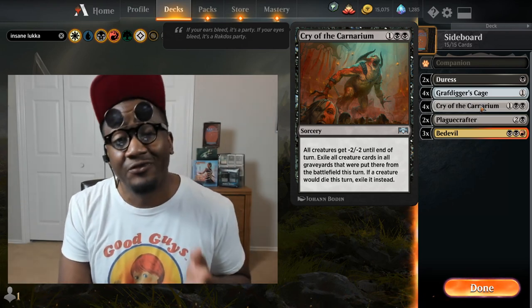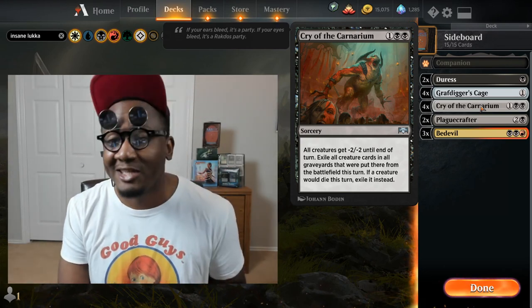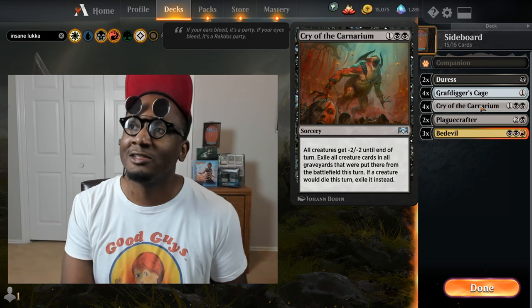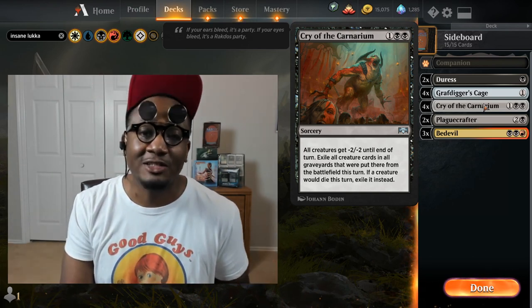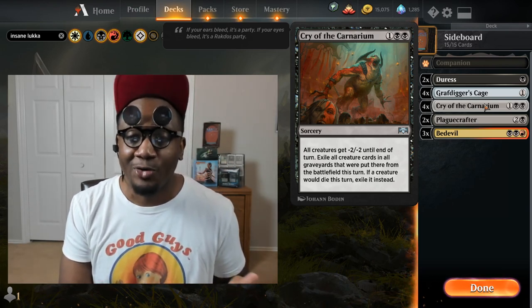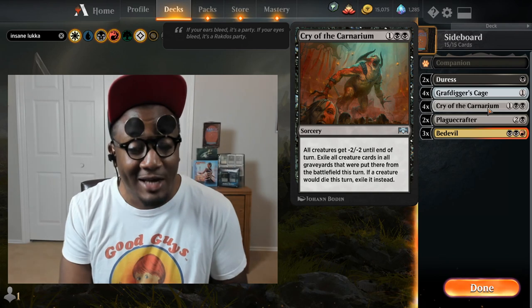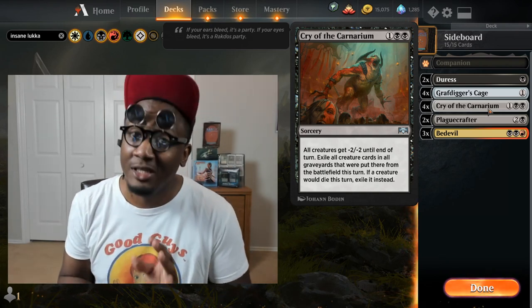Cry of the Carnarium for going against loaded ground aggro decks. Cry of the Carnarium is very, very good right now against some of these Obosh decks, some of these mono-black decks, mono-red — it's a catch-all for a lot of those decks. You'll end up wiping them out with Cry. It's surprising because Cry is an older card and you don't really see too much of it in the meta, but trust me, it catches a lot.